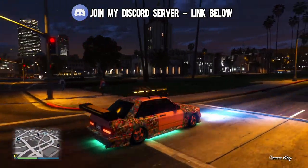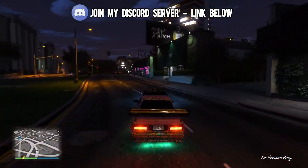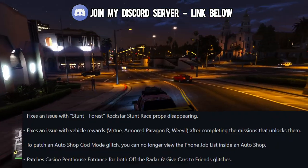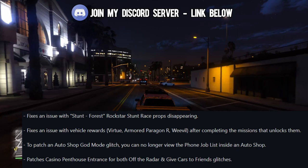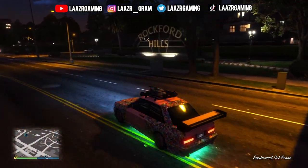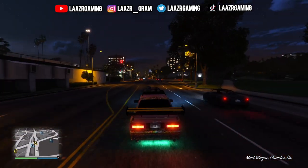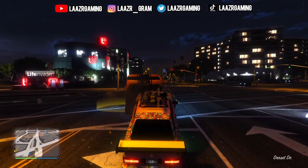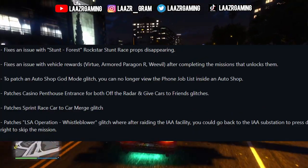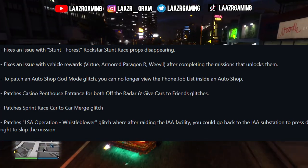Me personally, I haven't gone ahead and tried it. But if you guys do use God Mode glitches or test glitches out, do be sure to leave a comment down below. Speaking about the Casino God Mode glitch, they have patched the Casino Penthouse entrance for both Off the Radar and the Give Cars to Friends glitches. Rockstar Games don't mess around when it comes to money glitches in GTA 5 Online, so it was obvious they were going to patch the Give Cars to Friends glitch rapidly. They've also gone ahead and patched the Sprint Race to Car Merge glitch, so that has now been patched as well.